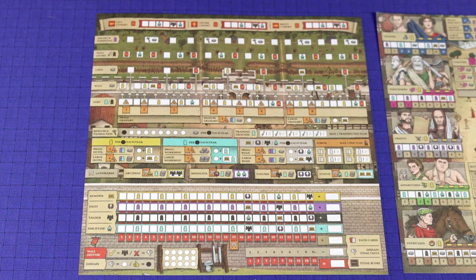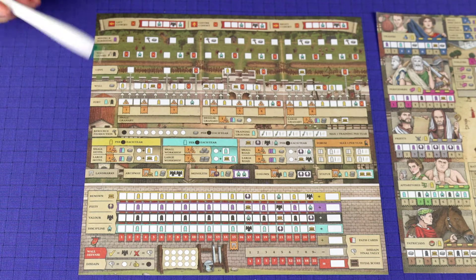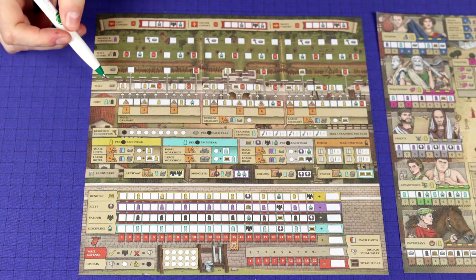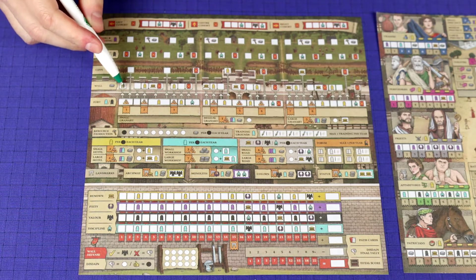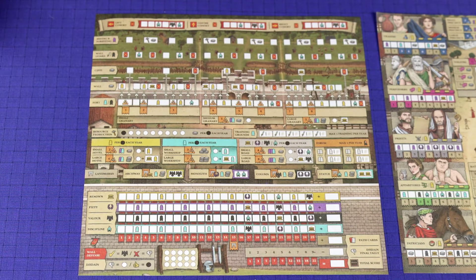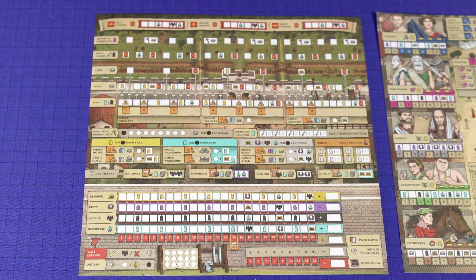Whenever you fill in a box that has a symbol - like another worker or a symbol for one of these tracks - you get that benefit immediately whenever you fill it in. So if this box was filled in, the player would immediately get a yellow worker to use. That's generally how a lot of these places work.